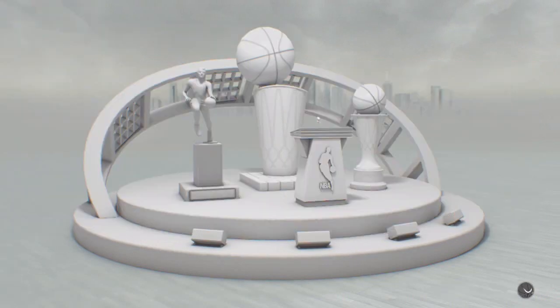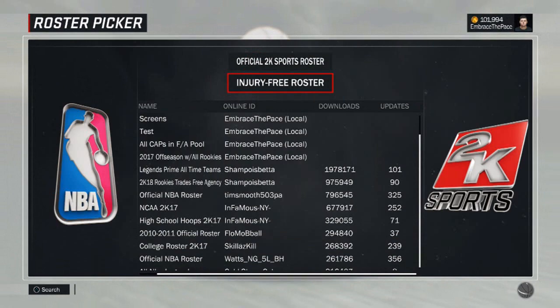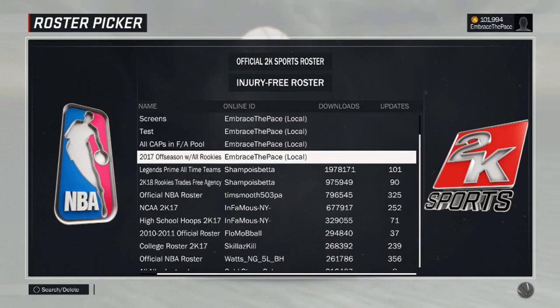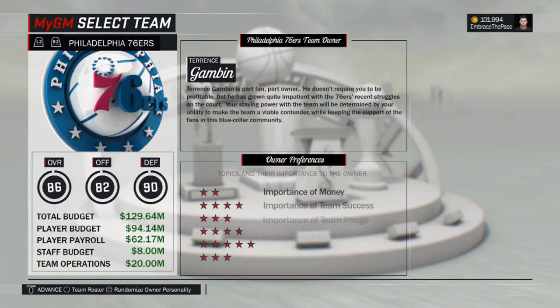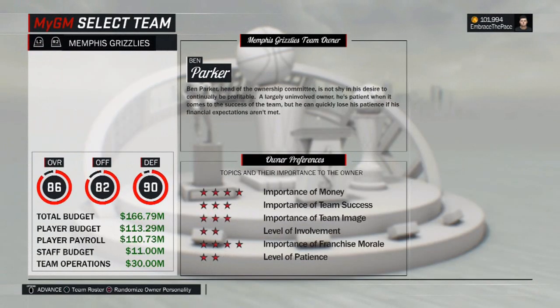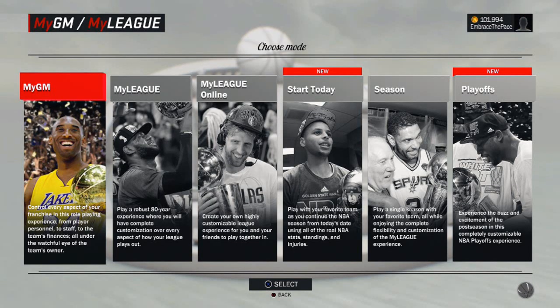I'll click on MyGM just to confirm it's 100% the same as MyLeague. Once again at the bottom it says 'Use Custom Roster' — just click Triangle, go down, load up your roster. You may have to search for mine depending on when you're watching this video. Go through the normal setup and you should be good to go.